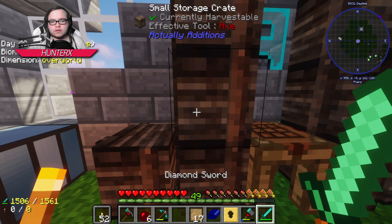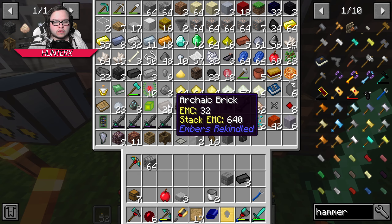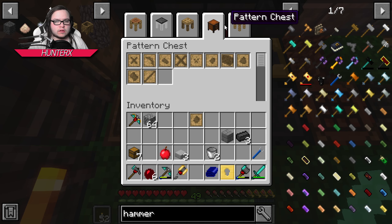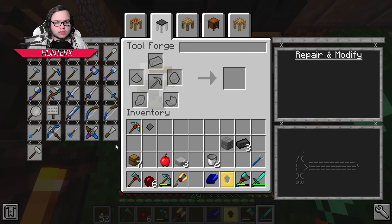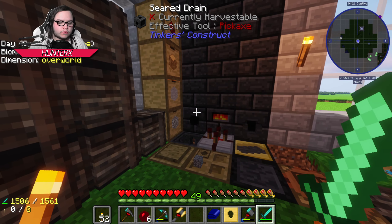I did die, so my ability totem is somewhere in these chests. I want to get an excavator head — that's the next tool I want in my tool belt. So we're going to go ahead and make an excavator. We need a tough binding, a large plate, and a tough tool rod. Let me go ahead and make this.